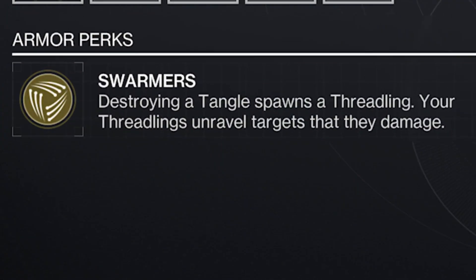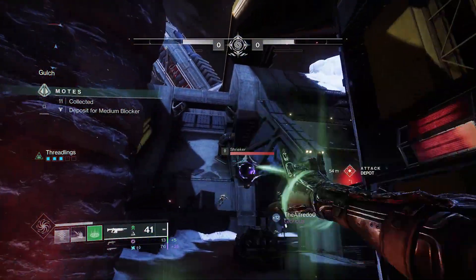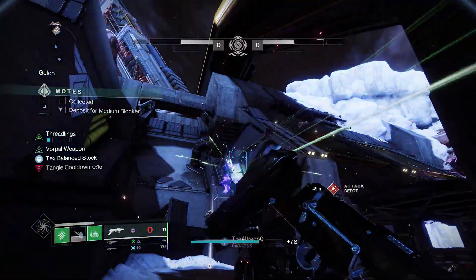To start off, the Shawamas themselves. These exotic Warlock boots allow Destroy Tangles to spawn Threadlings, and lets Threadlings Unravel targets they damage. Unravel is a debuff that acts as a damage over time, releasing damaging projectiles as it remains on target. Additionally, when killed, the Unraveled enemy becomes a Tangle. Synergy.